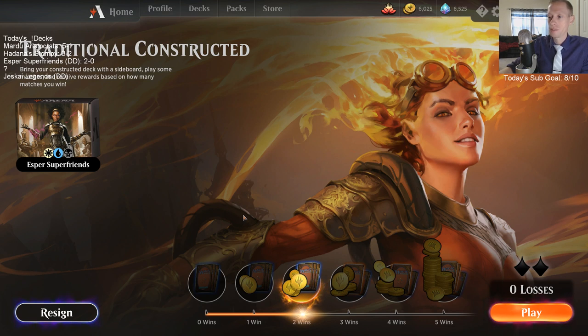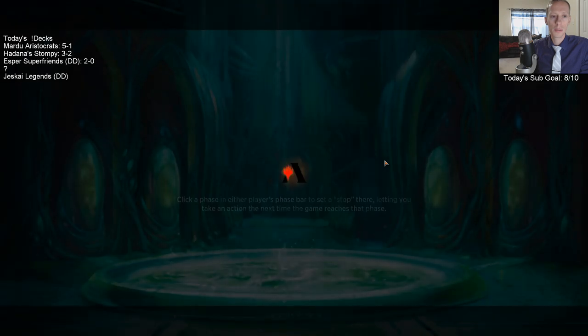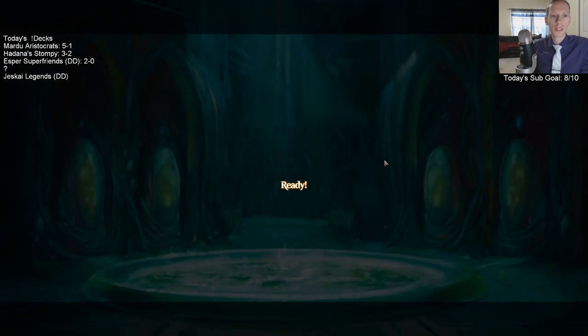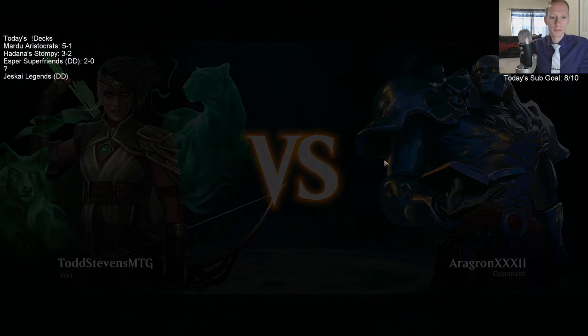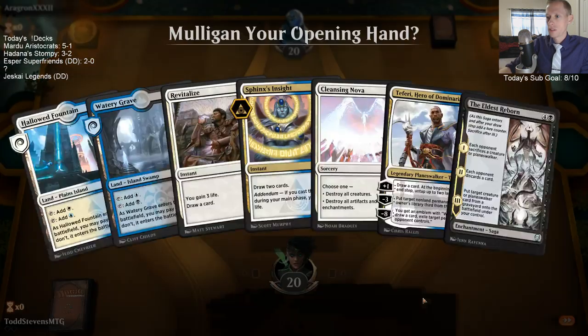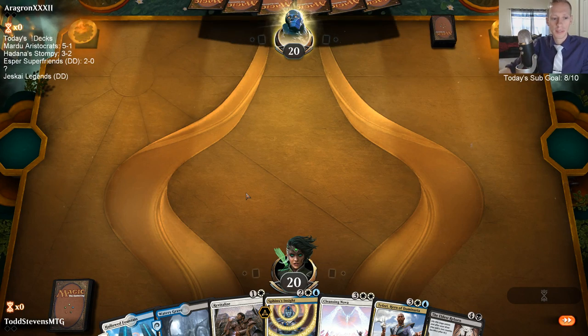Opponent's hand was not good - their hand was not good there. This is the two-lander on the play. We're 2-0. Arena is much more fun when you can build a good sideboard - I wish it was easier. Search for Azcanta is an unbelievably good card.